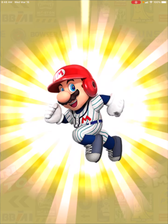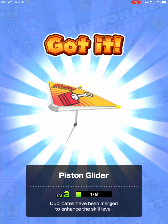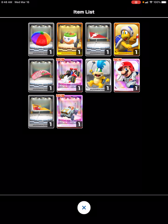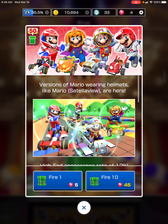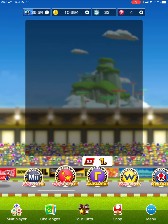It looks like we can get a new character — hopefully we can get more of that, but I don't think we can. Mario Baseball! What is it doing? Let's see what we can get. That's so cool! I got two new vehicles and I got a new character, that is so cool! The Lunar Vehicle actually goes with Mario Saddle — that's really cool.